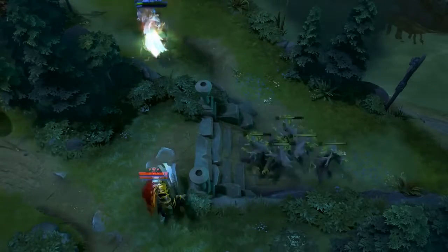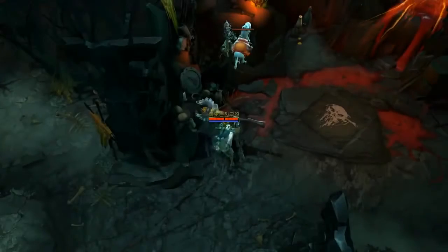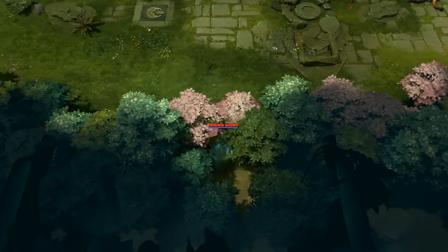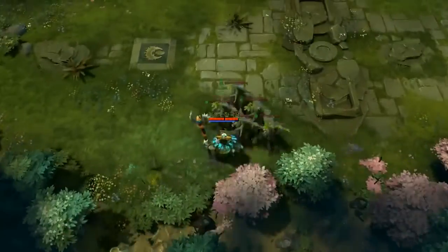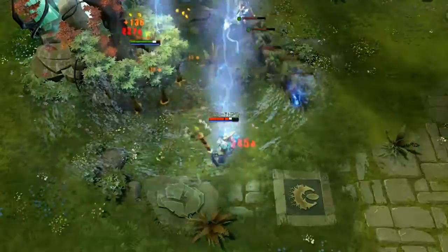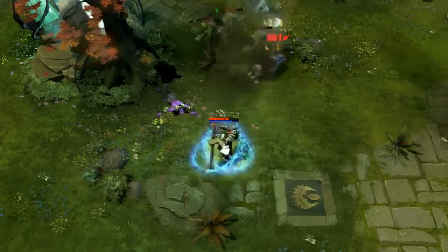In the suicide lane, getting maxed Treants first is somewhat common since you won't be able to do much in your lane — you can just TP to a lane to gank and then push with the Treants. Remember that although you'll typically only have one level in Sprout until later in the game, it can be an amazing tool for ganking. It has many abilities for both offensive and defensive use — it's commonly used on yourself to take vision away from pursuing enemies, letting you TP away in peace. It can also be used to give some vision or block a small choke point.